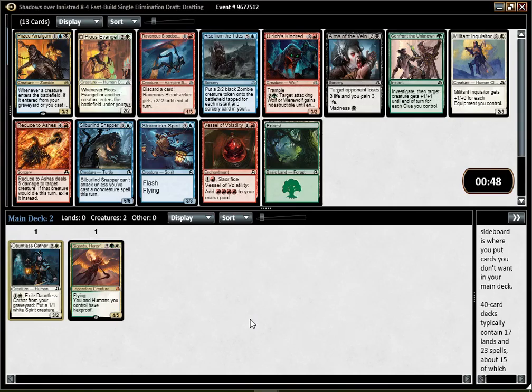That pack is pretty good but not really for us. The best cards are red, blue, and black, I think. Kindred, Bloodseeker — both great in their respective archetype. Reduce to Ashes — kind of mediocre removal, but fine.